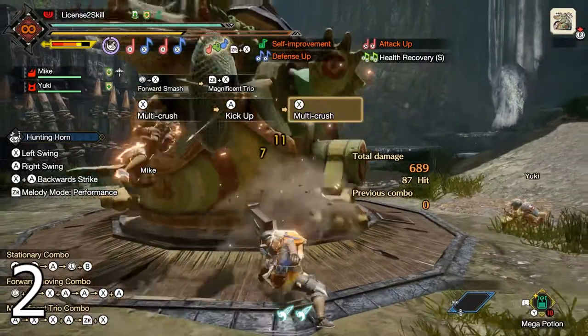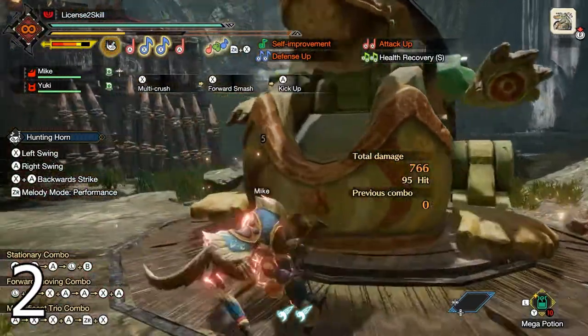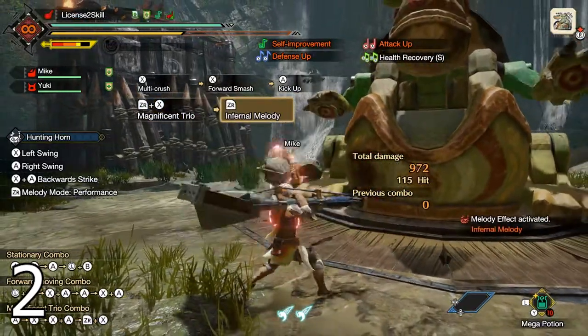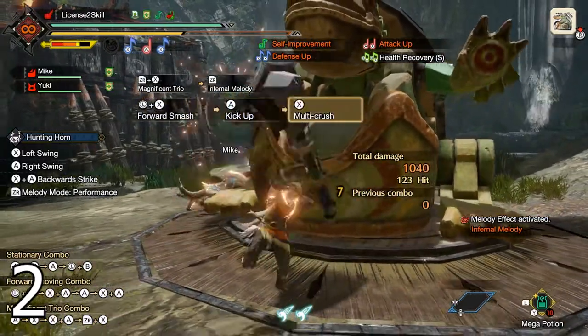Before picking up any weapon, find a tutorial on how to use it online. The training area is great for practicing, but you may still miss out on some important combos or mechanics. If you haven't decided on a weapon, check the top 5 beginner weapons in the banner on the top right corner of the screen.